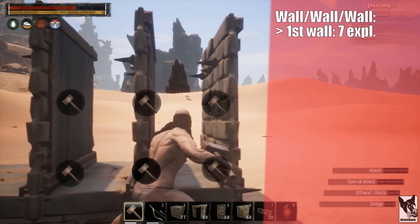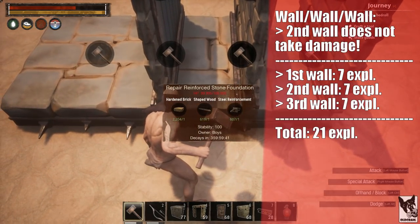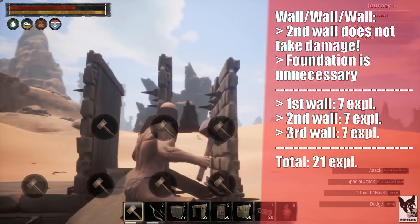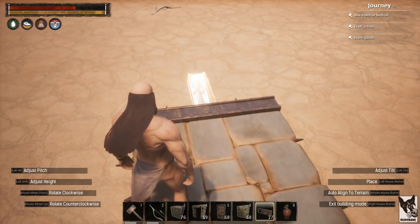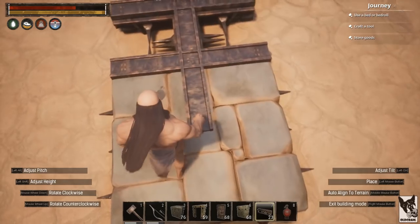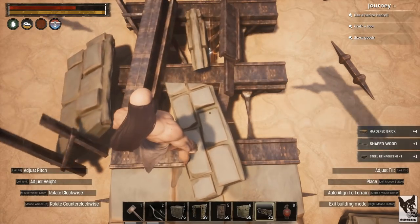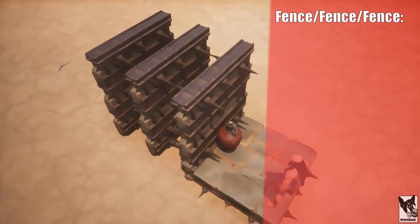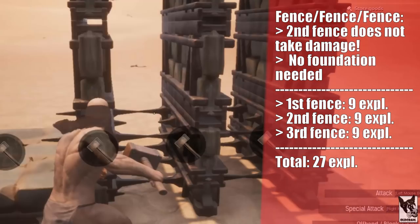The first wall takes 7 explosives to destroy, and unlike our previous tests, the middle wall does not take damage. It takes 7 more explosives to destroy the second wall, and 21 total to destroy all three walls. We also find that the ground floor foundation is unnecessary, so we can get rid of that to save on resources. Using fence foundations in place of walls is even more effective, and it takes 27 total explosives to destroy all three fence foundations.